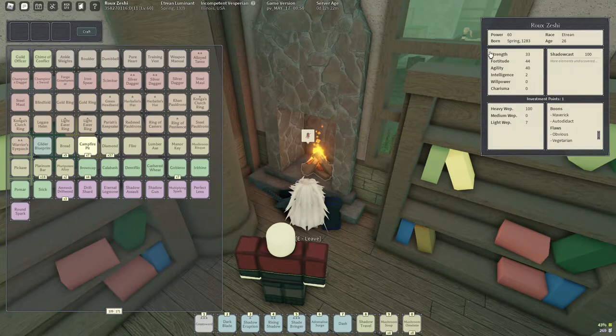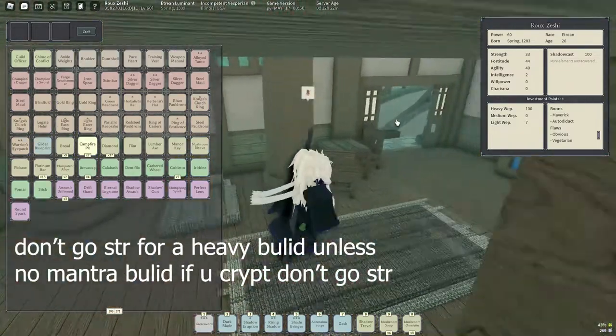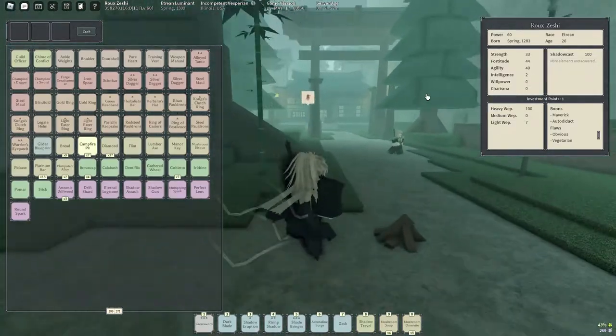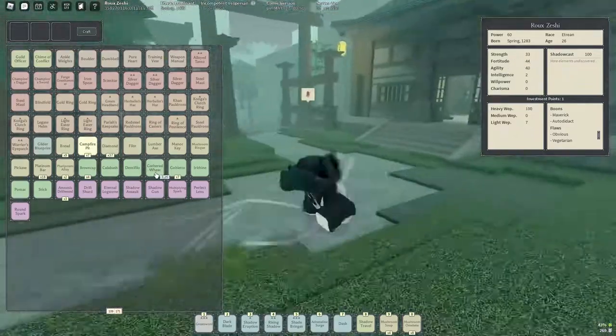I don't know why, I put 33 into strength. I did it for no reason, I don't know what I was on. But yeah, I ended up putting 33 into strength for no reason. So if you want to go for this build, you should just put the rest of your points into 42, to be honest.